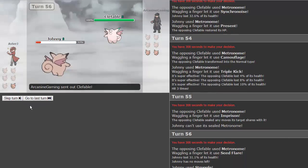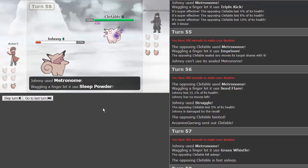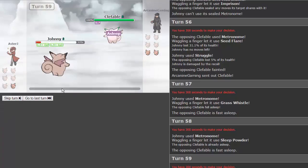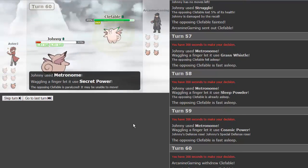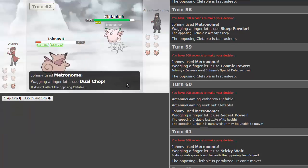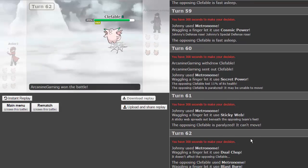If we can just get rest right now — please! Grass whistle puts him to sleep — perfect! Let's get aqua ring into rest. I got grass whistle then sleep powder — Johnny! He's already asleep. Cosmic power — not too bad. If we can get rest, we can pull it off. Give me the rest! He tries to switch out — but you're not allowed to switch. That gives us more opportunities. He gets fully paralyzed. We get sticky web, so we'll be faster. He gets blast burn and finishes it. GG to my opponent Arcanine Gaming. We lost this one unfortunately. If any of you want to join me on one of these metronome battles, they're really fun — hit me up in the comments, Twitter, or Facebook in the description. Thank you for watching, leave a like, subscribe if you haven't already, and I'll see you guys later. Ciao!